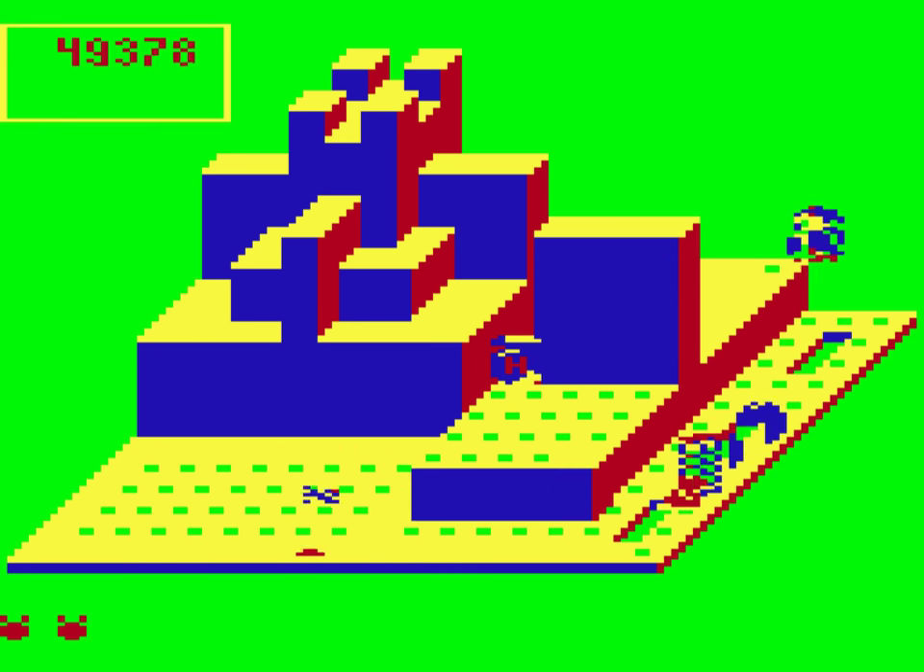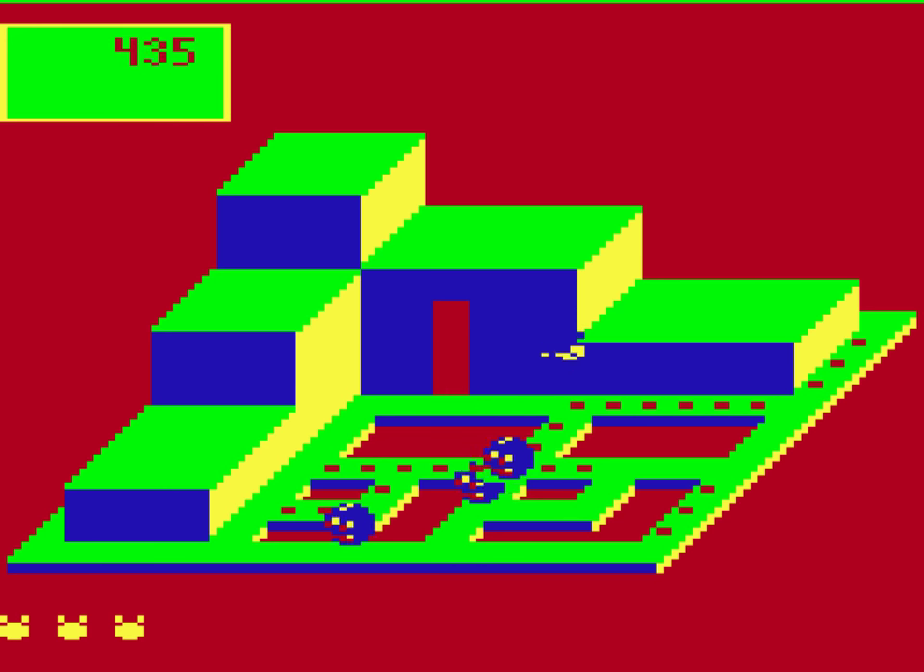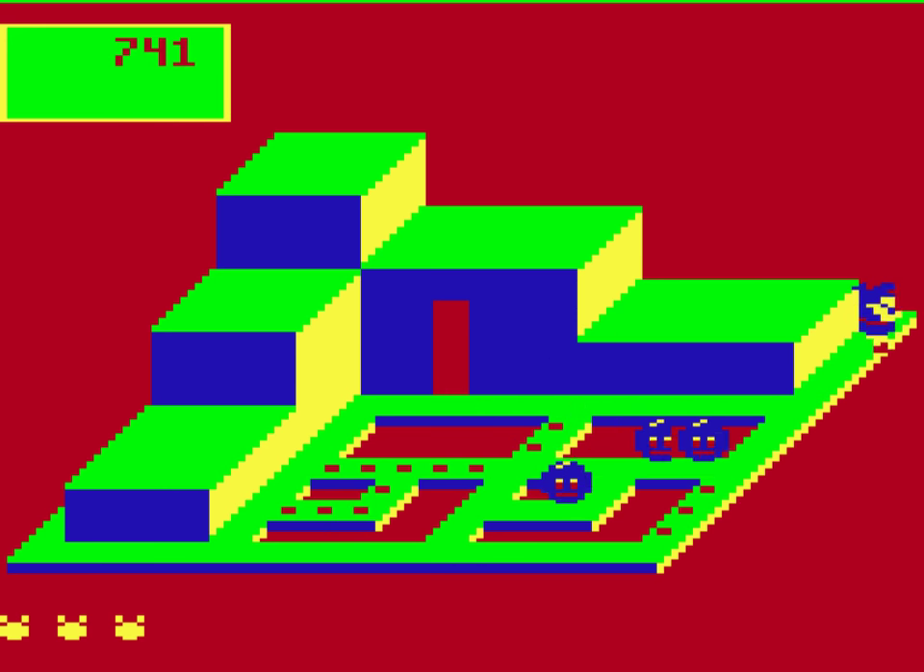There are also weird effects where any character on the right of the screen also half appears on the left, not to mention the odd floating in the foreground effect when you enter the hidden passages.